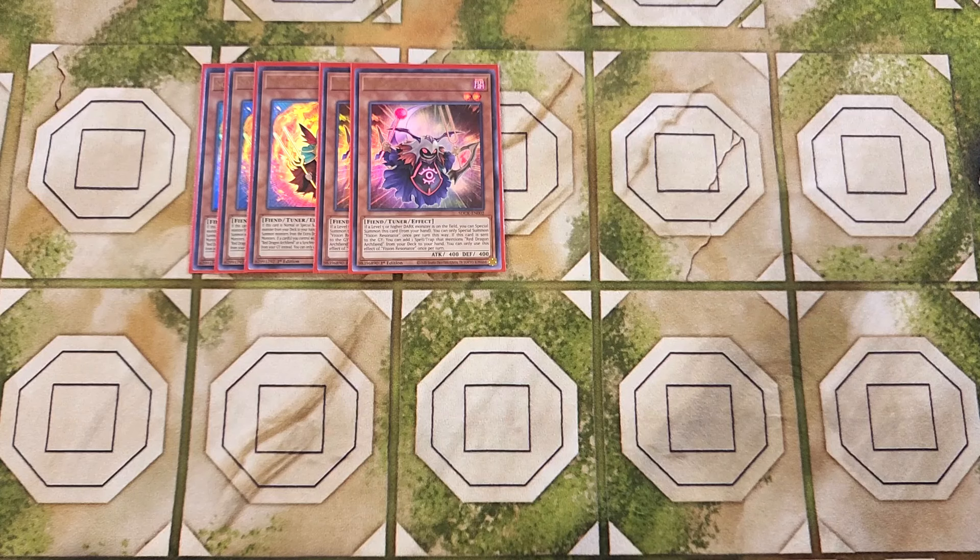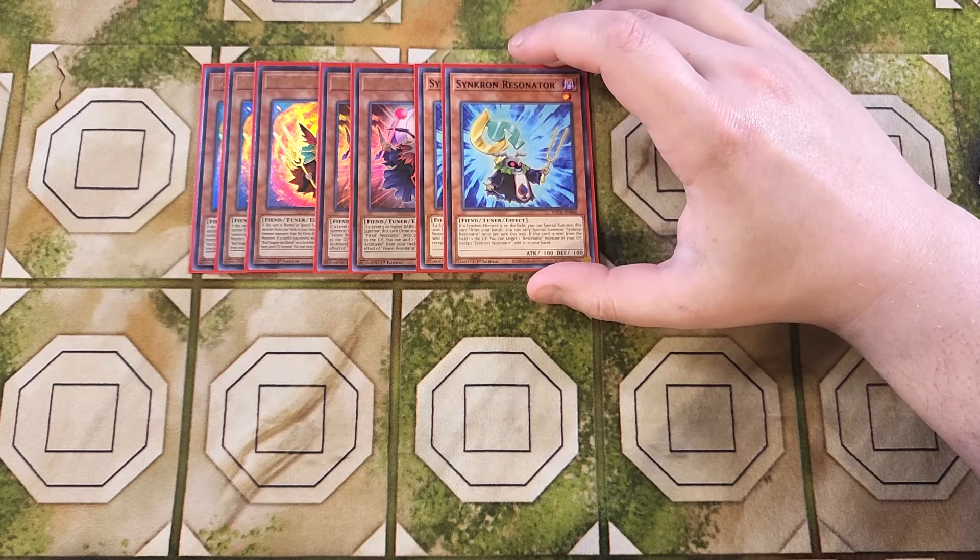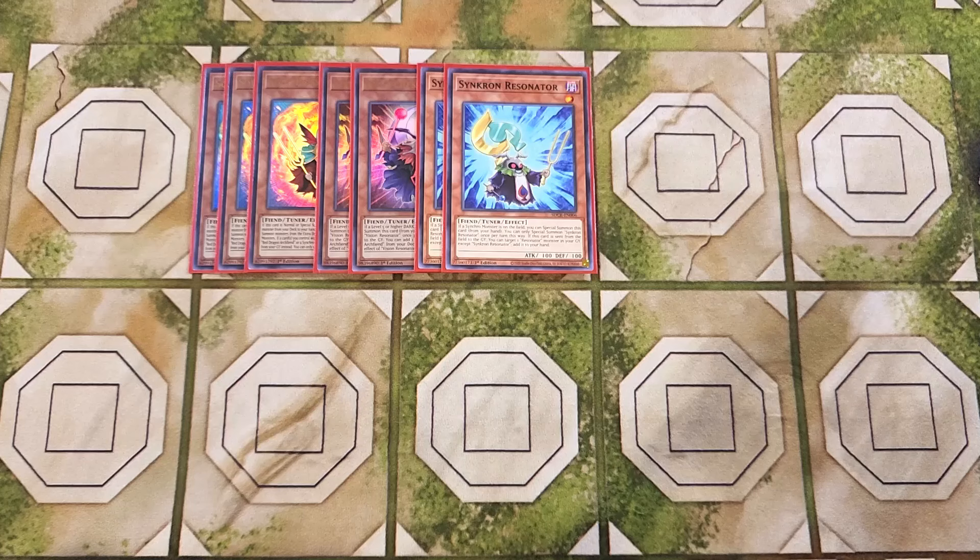We then play two copies of Synchron Resonator. Synchron Resonator is really good because it is a level one, helping us go in for a bunch of cool synchro plays. It also has the ability that if a synchro monster is on your side of the field, you can special summon this card from your hand. And if this card is sent from the field to the graveyard, you can target a Resonator monster in your graveyard, except a copy of Synchron Resonator, and add it to your hand — a really cool effect to recycle your resources.